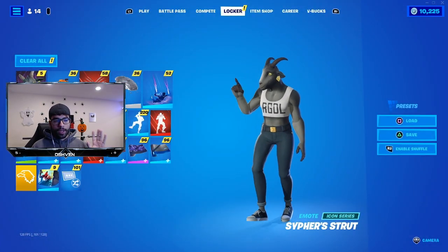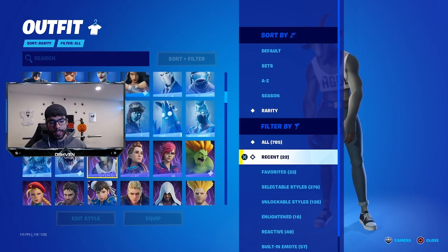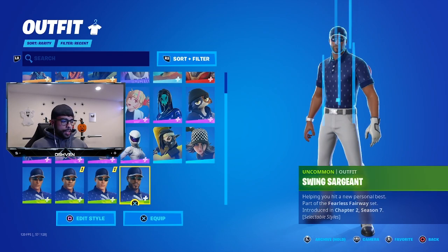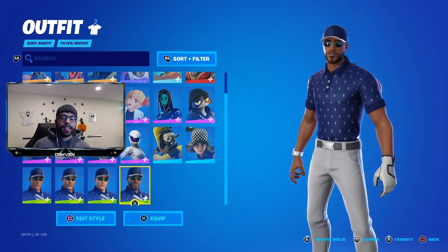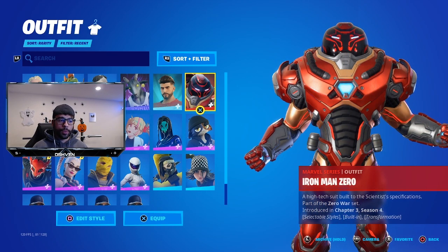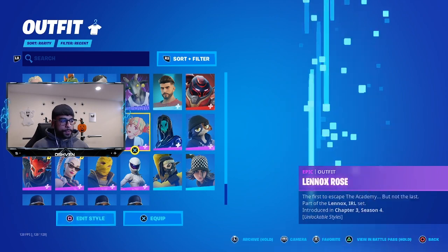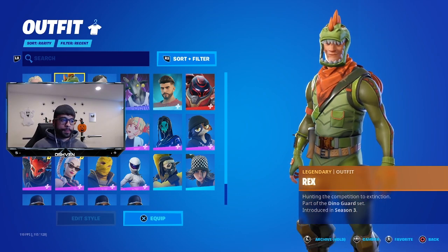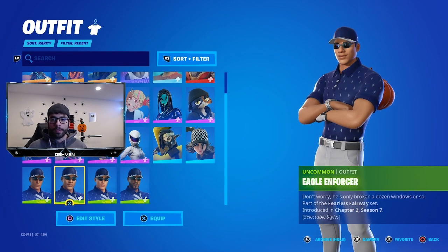As you can see here on my Fortnite locker, I could do this with pretty much any of my recent skins. If I head over to the White Out skin or one of the golf skins, I could get a free V-Bucks refund on pretty much any of these. You can't do it with skins you got for free — the Iron Man Zero skin I got for free is excluded — and you also cannot do this with any of the Battle Pass skins. But if you have skins purchased from the Item Shop, you can go ahead and do this.